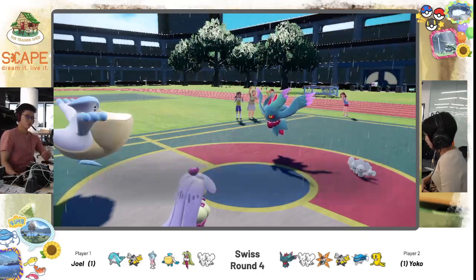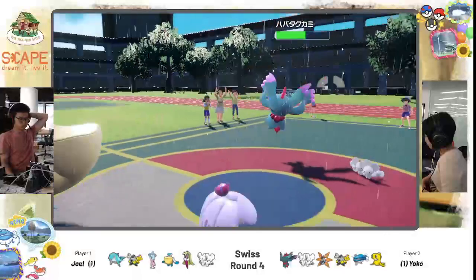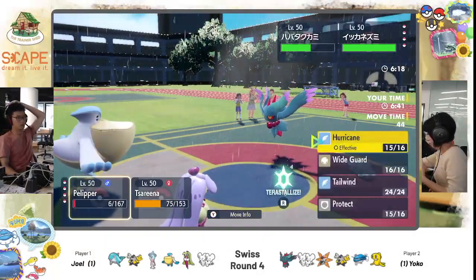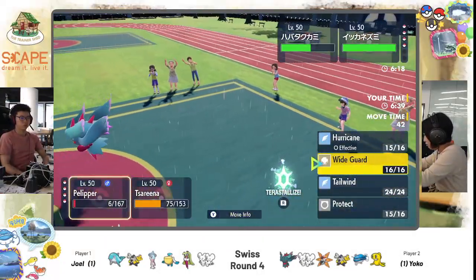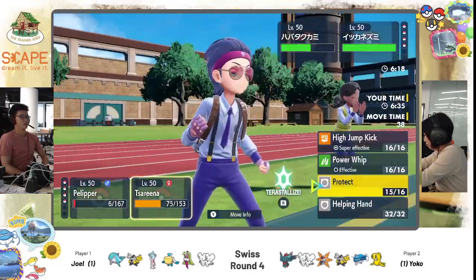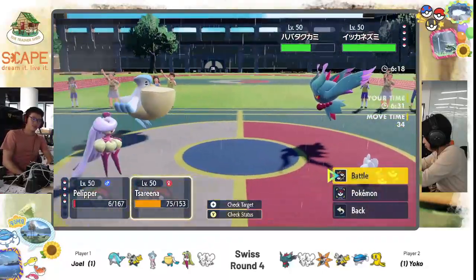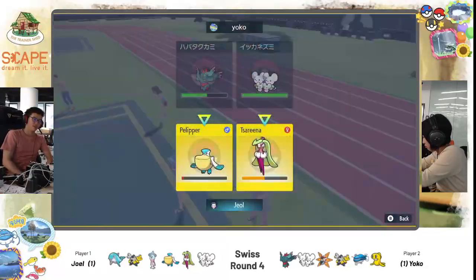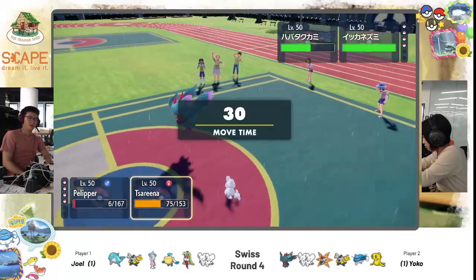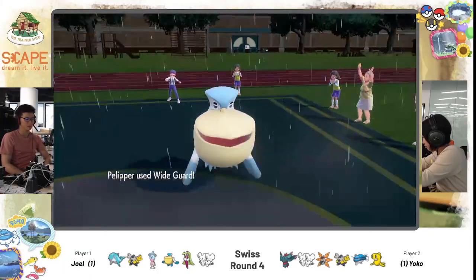It missed! Wow, Joel got that 1%! Hurricane goes into Fluttermane — but no confusion. If only he had gone for Tailwind instead. As we say in the industry — Anraki! It's a 1% miss. It's still not so bad for Yoko though — she's stalling out rain turns and in prime position to pick up two KOs here. We see Wide Guard trying to stop a double KO. Yoko calls it and goes for Shadow Ball instead. Joel's Palafin is really going to have to do a lot of work to catch back up in this game.